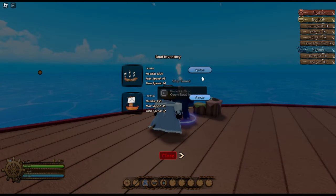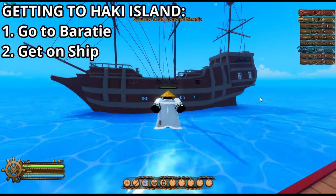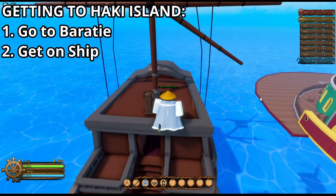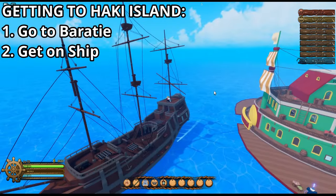You're going to want to go to the Baratie — however you want to pronounce it — and you're going to want to spawn in a boat. What you're going to do is just get on the boat and I'm going to show you the directions, because once you're here there's going to be a pretty special island you have to go to if you want to unlock Hockey.